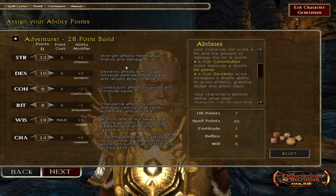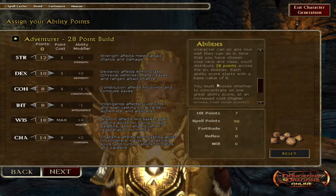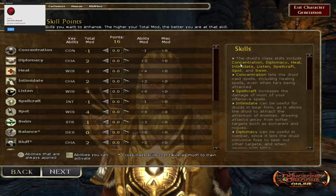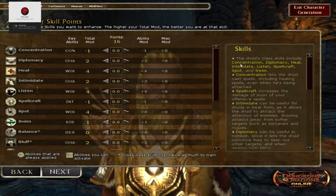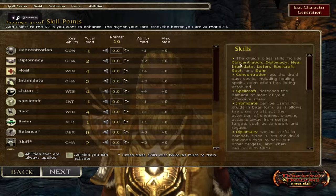It also gives you a little description about each stat. Wisdom affects will save spells and is the casting ability for clerics, druids, paladins, and rangers. I think that looks about as good as we can get it. Now we assign skill points — this is where it gets a little hazy for me. First character, don't really know what I'm doing, but if anybody has played the game and is watching this let's play, definitely leave comments or suggestions.